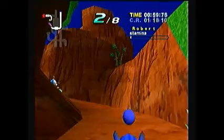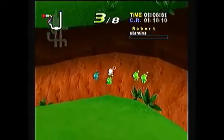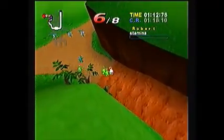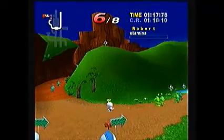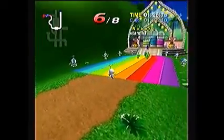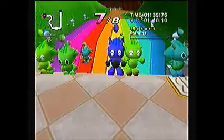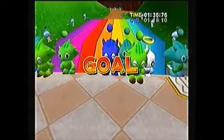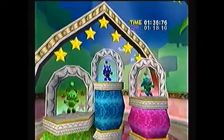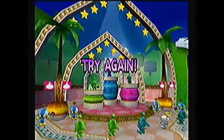If you beat a Hero type Chao with a Dark Chao, it'll also turn dark that way, but it's really not recommended. You can also throw the egg if you don't want to rock it or carry it. And if you want to be a child abuser, then I recommend it. Oh man, I'm such a monster.